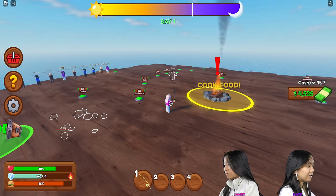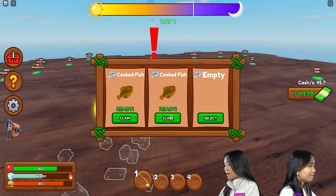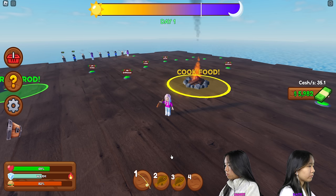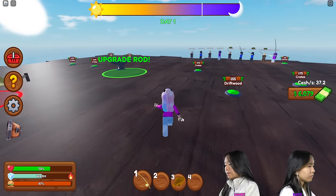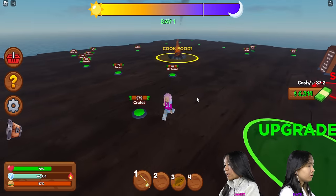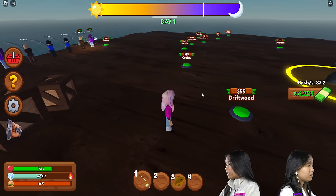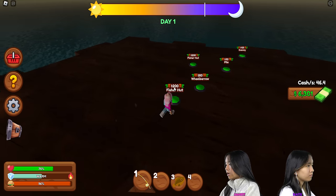I should probably get enough money to upgrade before the day is over. Let me claim my fish. It's turning dark. I'm gonna go ahead and buy some decorations — I don't know what these do, maybe just decorations. Crates. Barrels. A fisher hut.